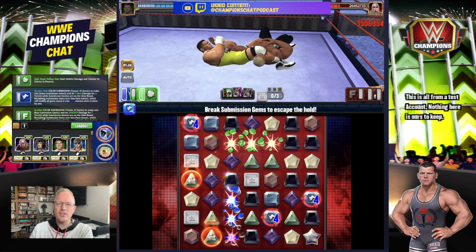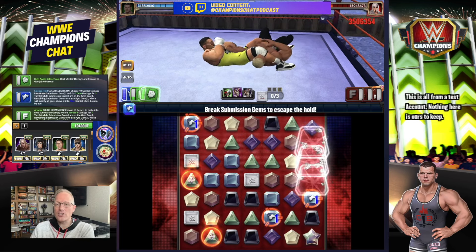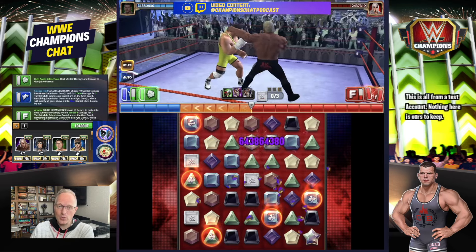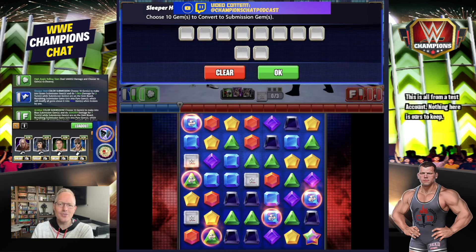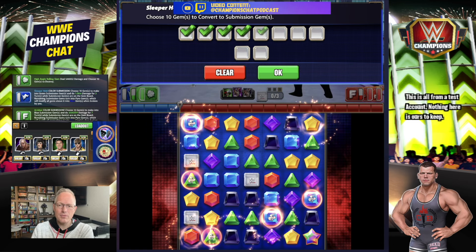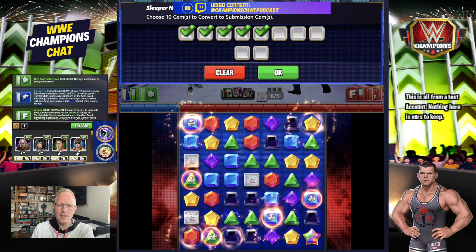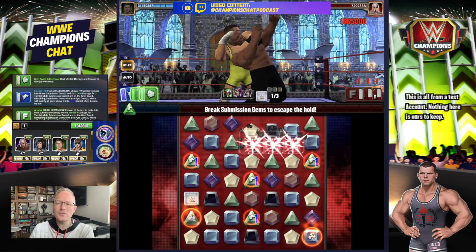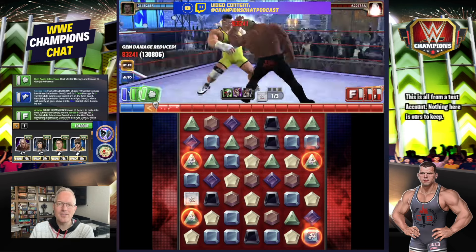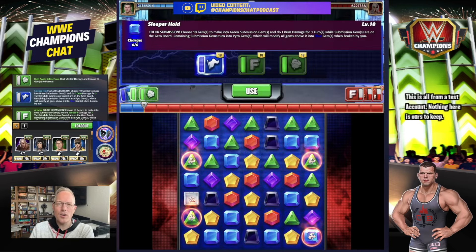Some people like sub gameplay, some people absolutely despise it — it really just depends on what you like. It's very clicky and takes quite some time. We're facing six-gold with a six-silver, but subs don't go up a lot in the transition to gold. Papa just keeps trying to reload his moves and we just keep slapping him down. The pyro is going to break a few of those — your moves reload, it's just super slow — but you get the idea.